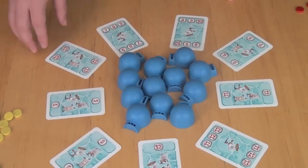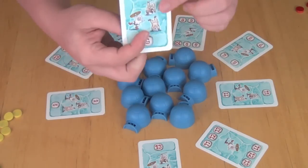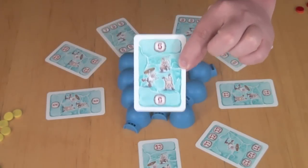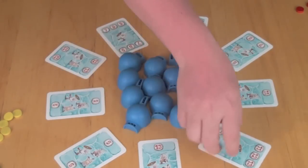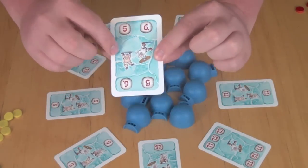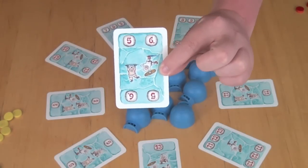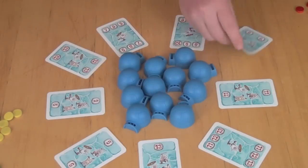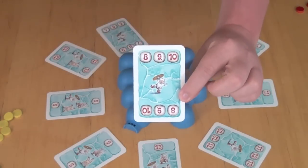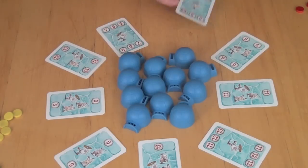These cards are going to have numbers and Eskimos on them. For example, we have the 5 card, which simply has a number 5, and it has 3 Eskimos on it because whoever wins this card would get 3 points. We also have a card that has 2 numbers on it — for example, 5 and 6 — worth 2 points only because you can win this with either a 5 or a 6, so it's a little bit easier card to win. And then we have cards with 3 numbers on it — 8, 9, 10 — only worth 1 point because there are 3 potential numbers that can win this card.